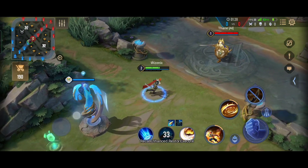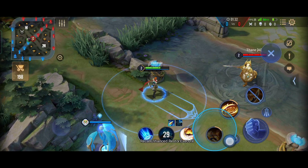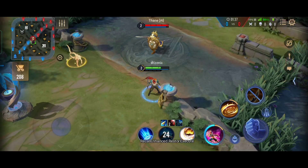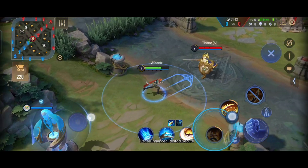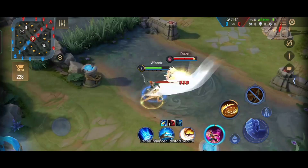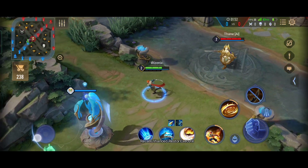Murad dashes forward dealing damage to all the enemies in his path and also stuns them. He can use the dash again within 5 seconds of casting the initial dash, and in the next 5 seconds he can use it again to come back to the original position. As you can see here, the first 2 dashes deal damage and also stun the enemies and the 3rd dash brings Murad back to his original position.